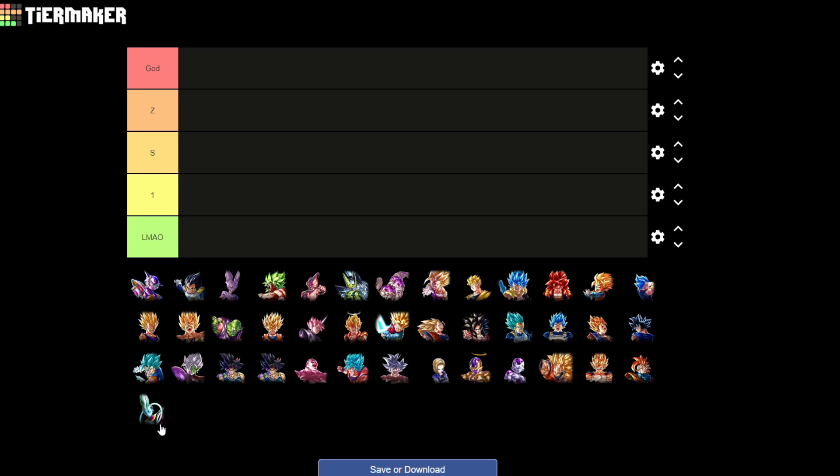The way I have these tiers is: first we have God tier, then Z tier, S tier, and Tier 1. All the units I don't feel like ranking in those tiers I'm just going to throw into a separate bucket. I think there's going to be a lot of those type of units, so I'm just going to start off by throwing a bunch of them in there.